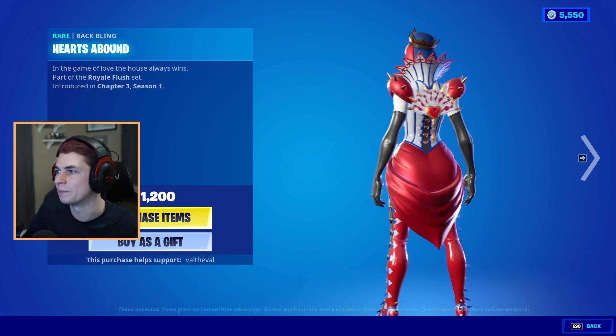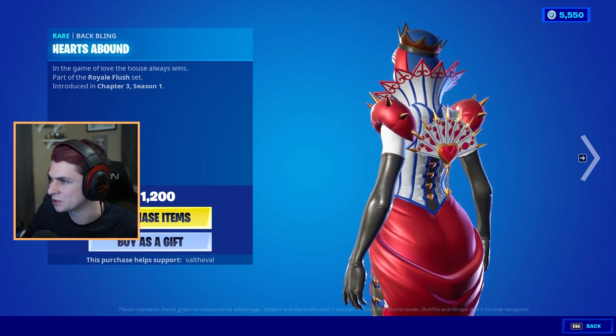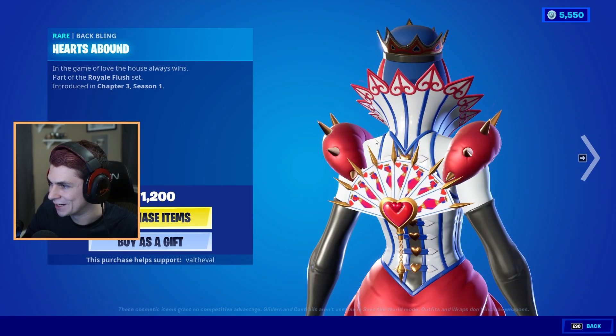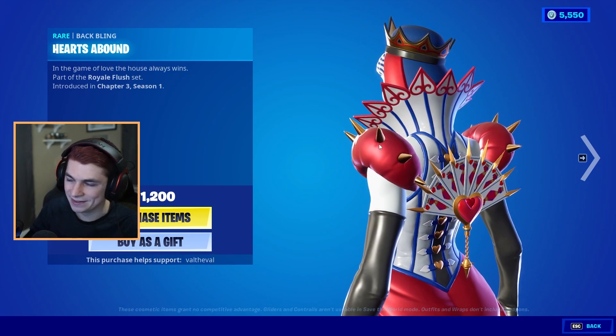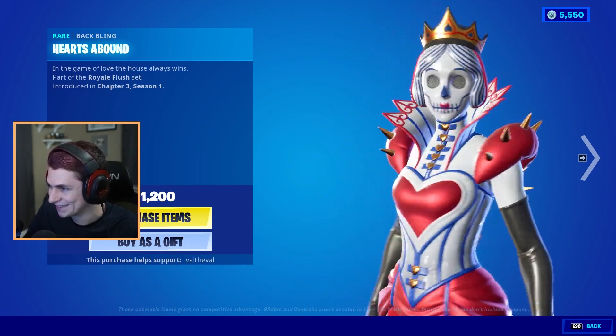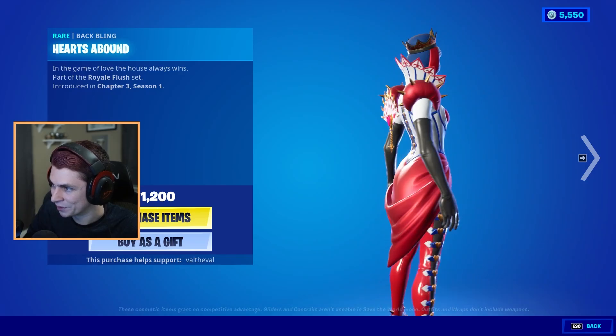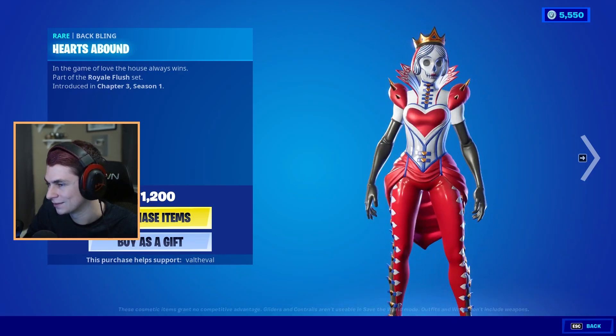This is the back bling — Hearts Abound. It looks like a spiked fan. In the game of love, the house always wins. And if you look closely at this fan, it's actually made up of playing cards, which is pretty cool. Gives a little bit of Alice in Wonderland vibes too. That's awesome.